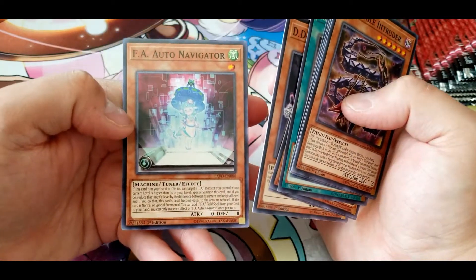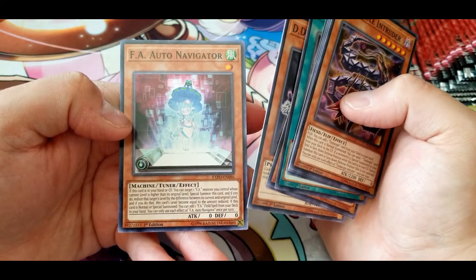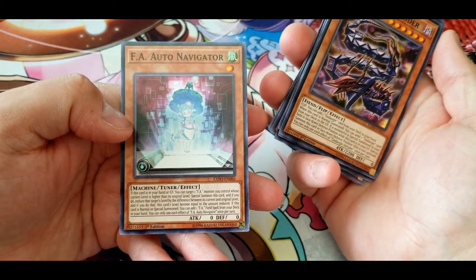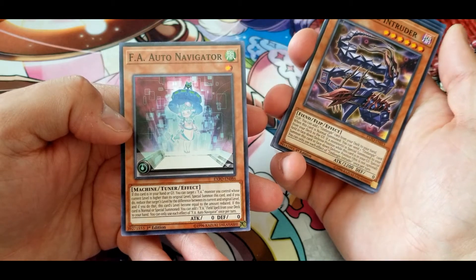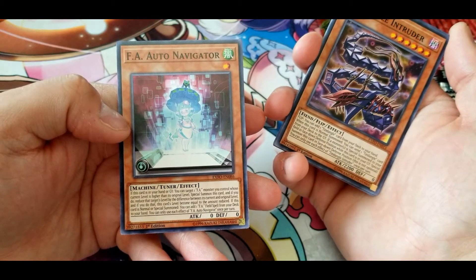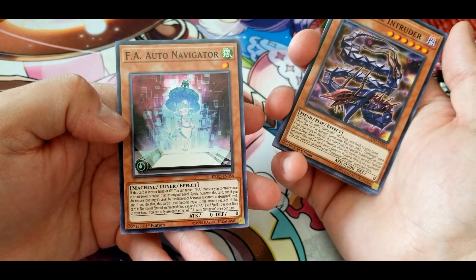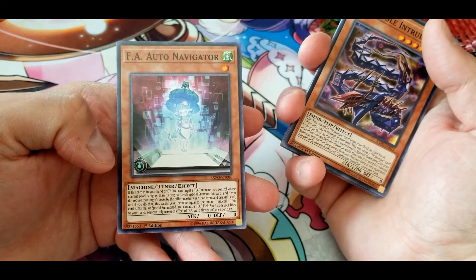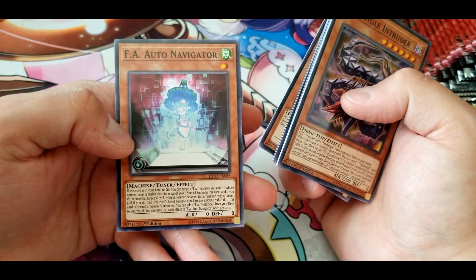FA Auto Navigator: if this card is in your hand or graveyard, you can target one FA monster you control whose current level is higher than its original level, special summon this card, and if you do, reduce that target's level by the difference between its current and original levels. This card's level becomes equal to the amount reduced. If this card is normal or special summoned, you can add one FA field spell from your deck to your hand. You can only use each effect once per turn.